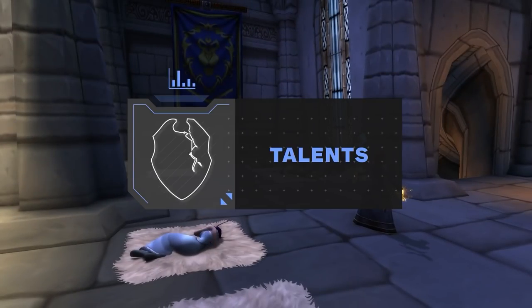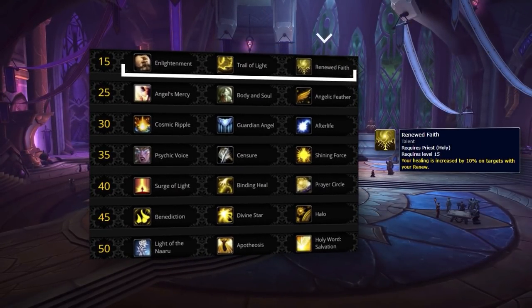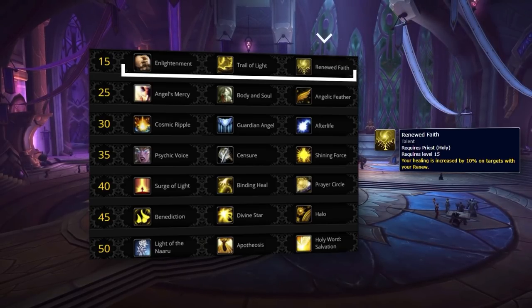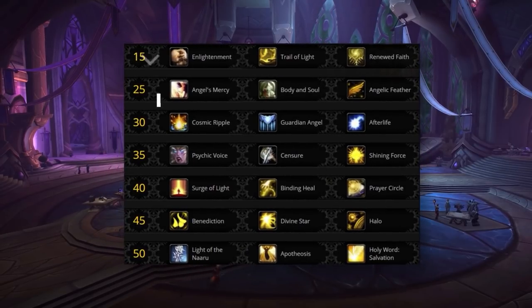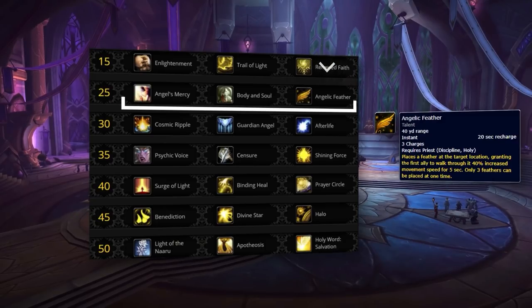Your optimal talents remain the same in season 2. For your first tier, we highly suggest playing Renewed Faith in most matchups, since the 10% extra healing on targets with Renew will benefit your entire healing toolkit. The only time you would ever swap this is the rare chance you are playing against double shaman, in which case your Renew has a high chance to be purged, preventing you from benefiting from Renewed Faith. If that's the case, swap over to Enlightenment. For your second tier, Angelic Feather remains your best choice, since an on-demand movement speed increase for you and your partners is incredibly strong, especially in cases where you need to push into the enemy team for an AoE fear.